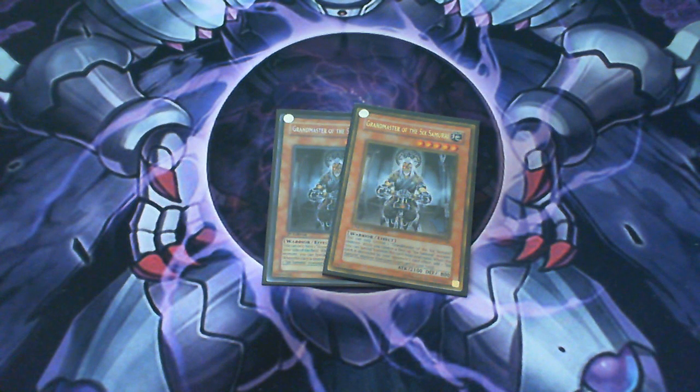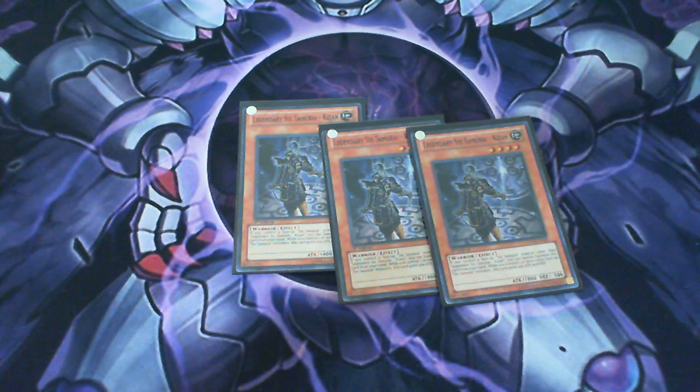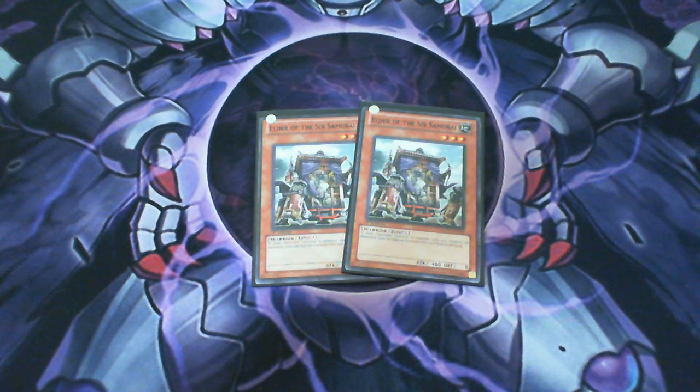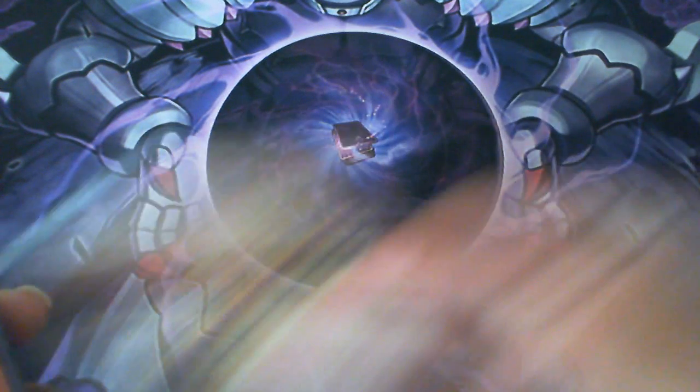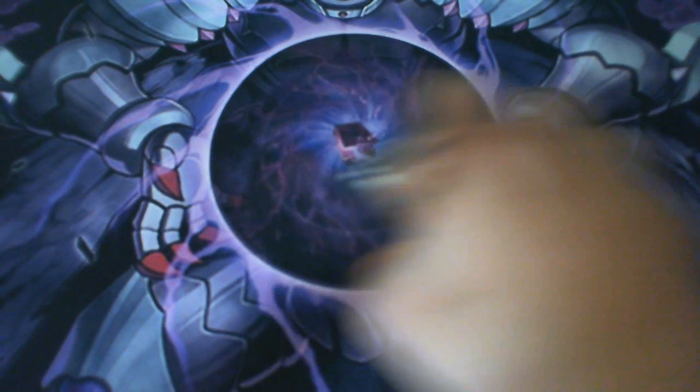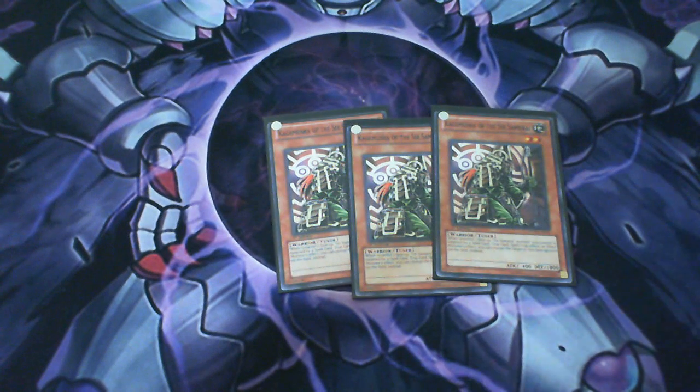First off we got the two Grandmasters, really easy to get out especially now because of the way people are playing this deck, so running two of them is really good. Triple Kizan — fantastic, search the deck with Gateway if you have it, special summon as many as possible. Two Elders — special summon when your opponent has a monster and you don't; being level three it works really well with Kagemusha. Two Kagekis — I still like this at two; with Asceticism this card is pretty good. Three Kagemushas — this is the boss card in the deck, the only tuner, and this is what's going to start most of your plays.